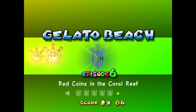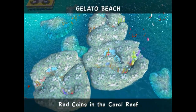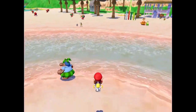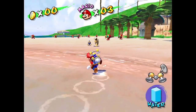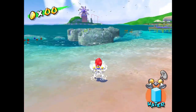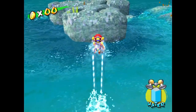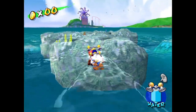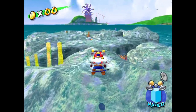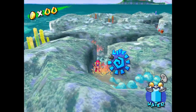Gelato Beach Episode 6: Red Coins and the Coral Reef. This one is pretty annoying in my book. It's a red coin mission — six of the red coins are in set positions and are in the same spot every time. However, two red coins move around a lot, and sometimes they can get stuck in walls. In fact, nine times out of ten they're going to get stuck in a wall and you have to wait for them to get out.